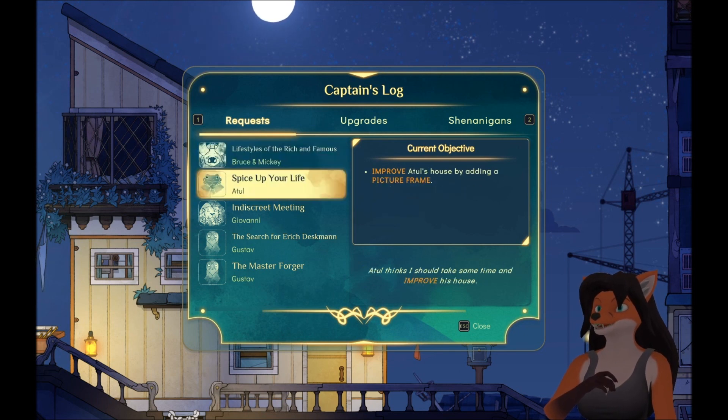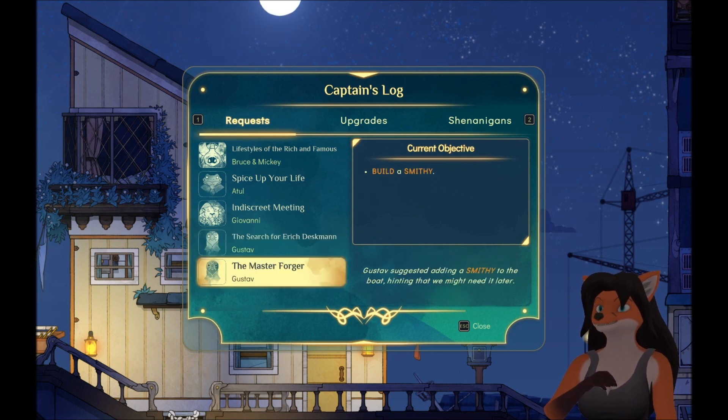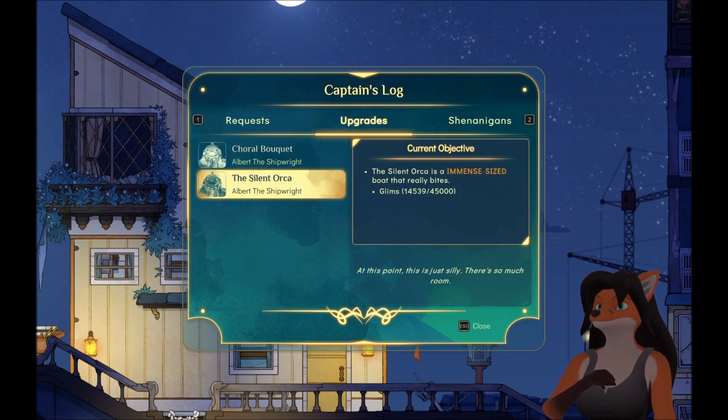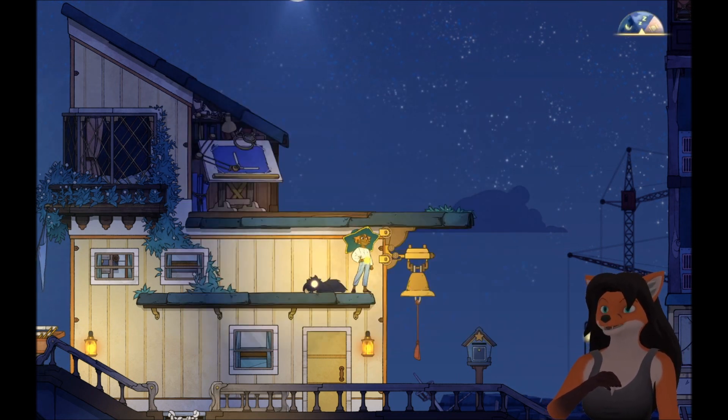You need to improve your house a lot. You need to get the picture frame at Oxbury and build a smithy. Smithy we'll need later. Need a lot more Glimms and Comet Rocks. And we gotta go back to Nord Sea Pier to finish off something there.